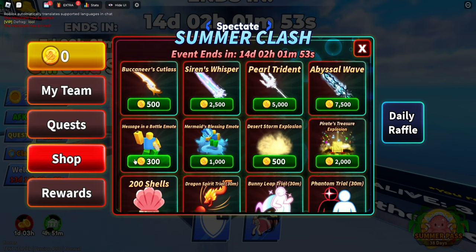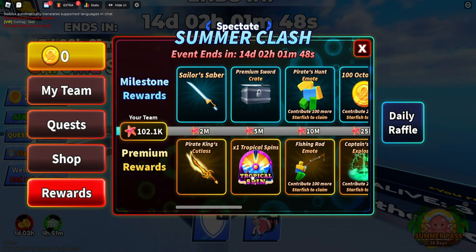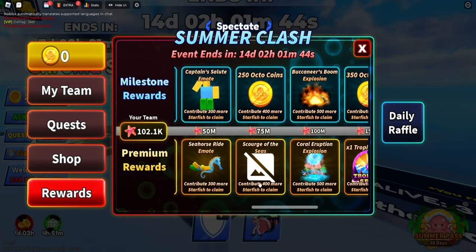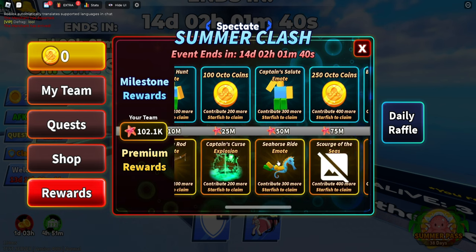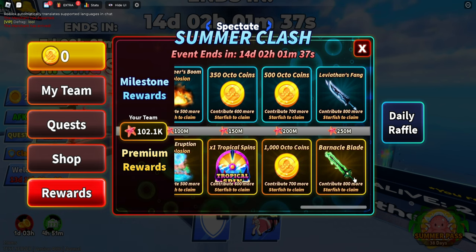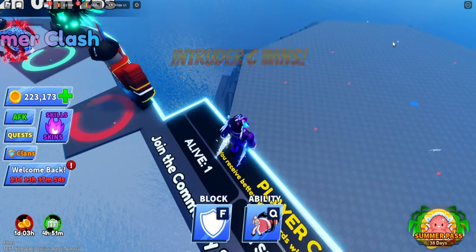The shop lets you use your earned coins to buy stuff — we have many things besides the slash duality, the shells, the weapons, and the battle pass for the clash. Once your team reaches a certain milestone, say 2 million, you get rewards depending on which team you're on. If you have premium and your team reaches 250 million, you get the Barnacle Blade or the Leviathan. You basically just play the game and collect those things around the map.